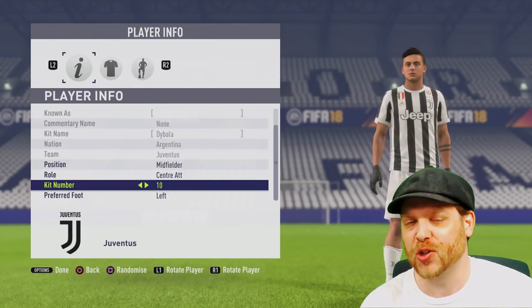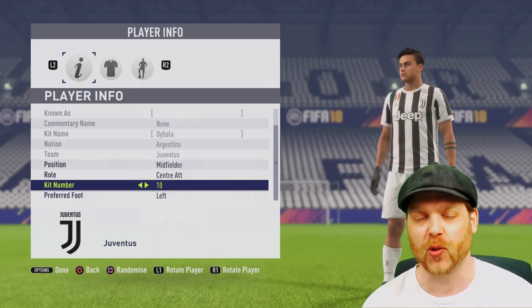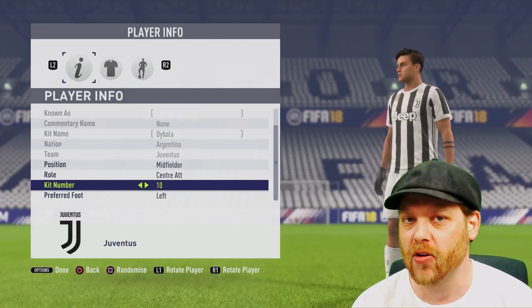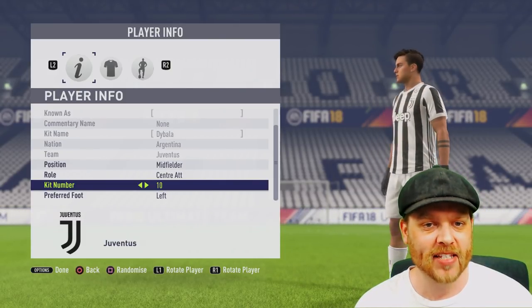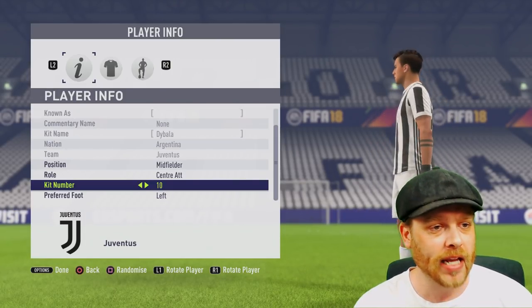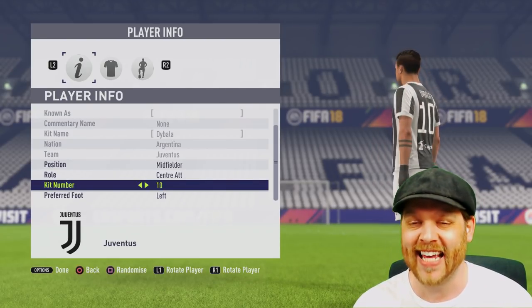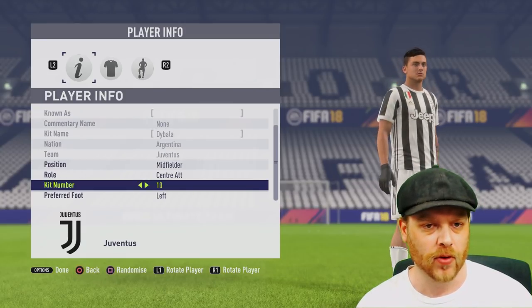Hello and welcome back to another training tutorial here on the SparringDK channel. Today we are going to have a look at central attacking midfielders. The player I've chosen for this tutorial is Dybala from Juventus. He has a high potential, he is only young, and he has some of the key attributes that we will be looking for for a really high-class central attacking midfielder.